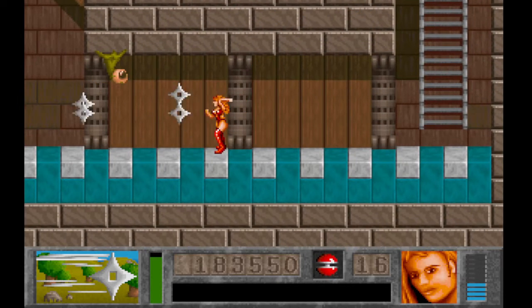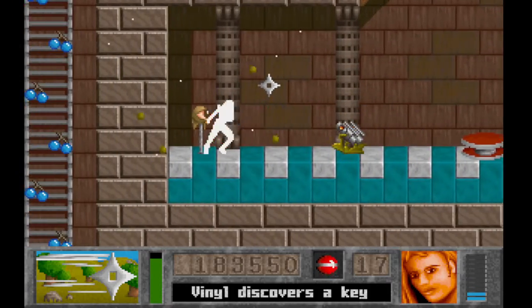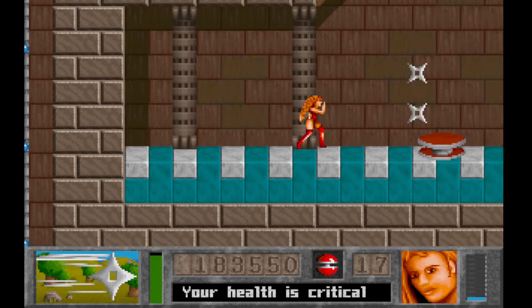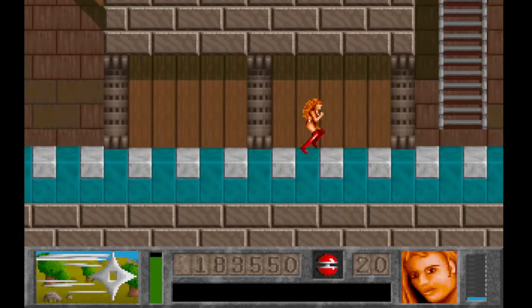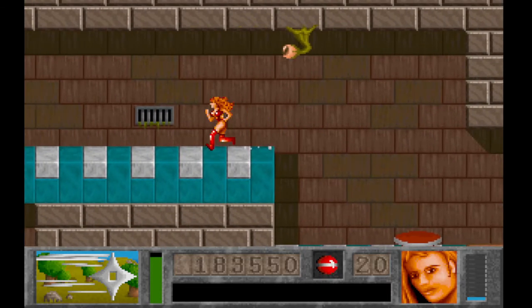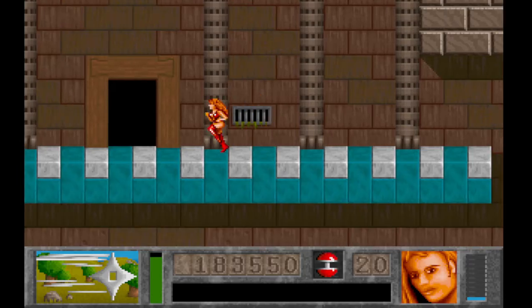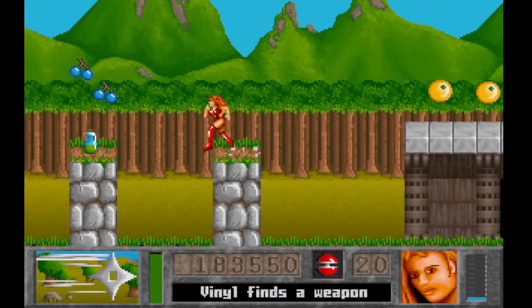Come around here — I believe there's actually a key over here. Yep, I was right. This is something for this game — they've got a lot of secret areas that serve no purpose other than to get more stuff or points or whatever, but they also have parts of levels where you do have to go through to get stuff.